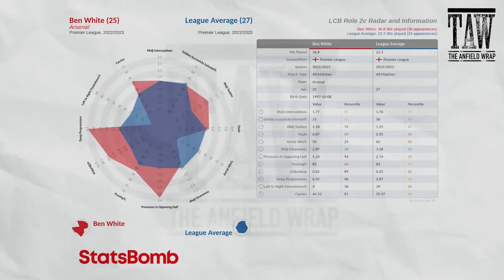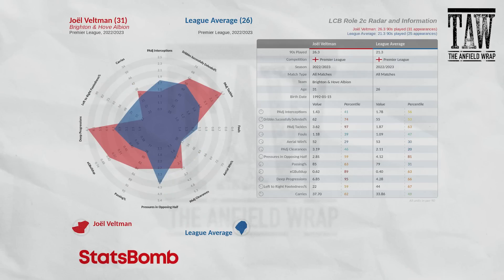Ben White is another good example. Arsenal were genuinely front-footed last season and his pressures in opposing half are up. Ake's pressures in opposing half were low — it's not like everyone does it the same way. Liverpool will do it differently to Arsenal, Brighton, and Manchester City. Ben White's left-to-right percentage is really low because he's right-footed, which illustrates the metric. Veltman is really good on dribbles successfully defended and in the tackle, but less strong on picking the ball up and carrying it, and he's also right-footed.